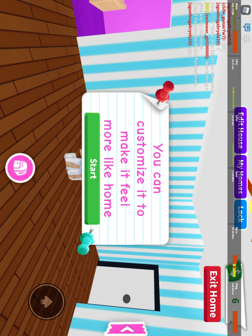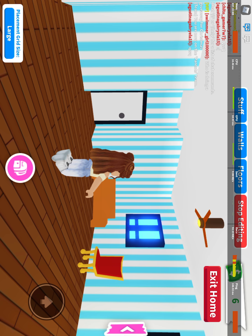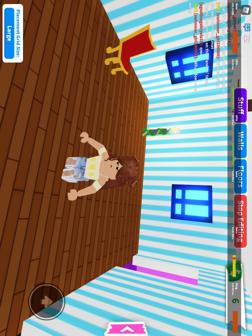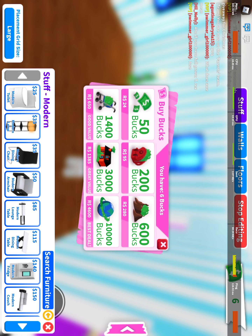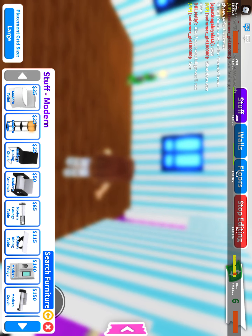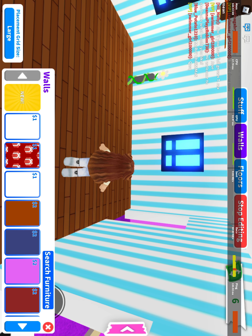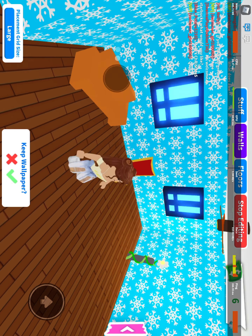Right now you are standing in the house. Let's just pull out something and customize it. So let me go to modern. We don't have that much money in here so I am just going to move. We only have $6 so let's just pull out some Roblox and let's just buy something like hearts.